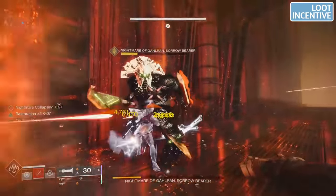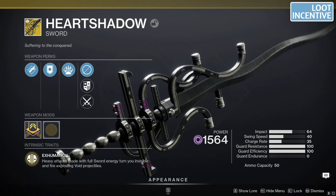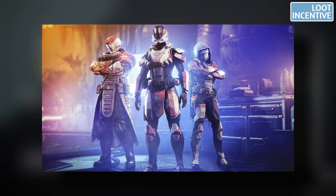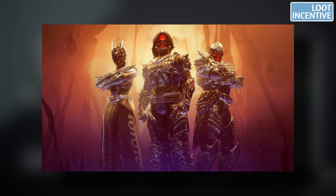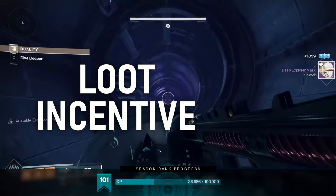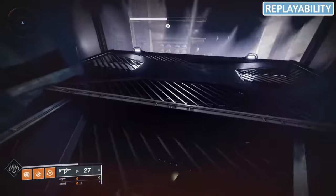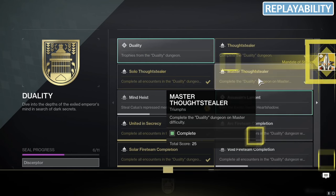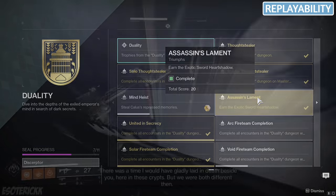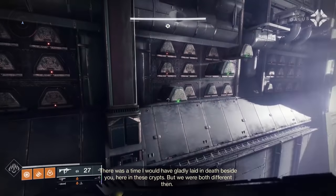Next up, we have loot incentive, and this is by far the best of any dungeon we've seen to date. We have a dungeon exclusive exotic and catalyst, dungeon exclusive weapons that are not only S-tier for gameplay but also look incredible aesthetically, a dungeon exclusive title, and a solo flawless emblem. Though the armor is lackluster, it seems like it was swapped with the season pass. We also have Artifice Armor from Master, which is even more of an incentive to farm the hardest difficulty. Overall, the loot incentive is an easy S-tier grade. For replayability, this dungeon is a solid challenge that's fun to learn and optimize. You can complete triumphs to increase the exotic drop chance and earn your title, go for a solo flawless emblem and ship for Master, and it's fully farmable with very little downtime. The replayability is S-tier as well.